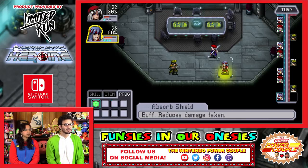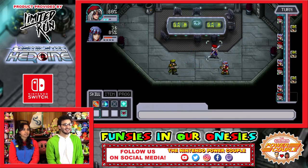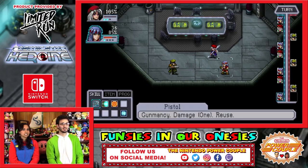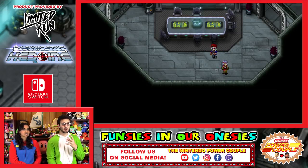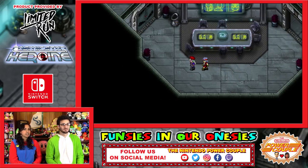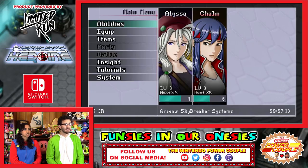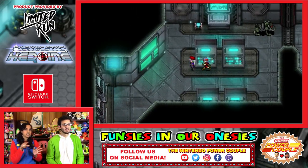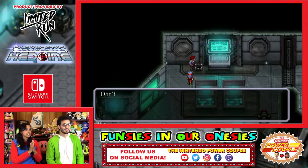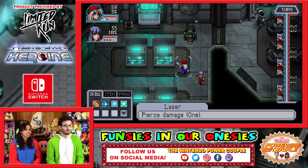Let's see what we have here. Reduce the damage taken. She restores HP — she's good. I like to keep going for him. I'm close to death on this one but I think I can do it. It looks like the health regenerates after each battle, which I always like. Water damage — he's weak to water. Nice. I don't have water anymore, I'll do laser pierce damage.